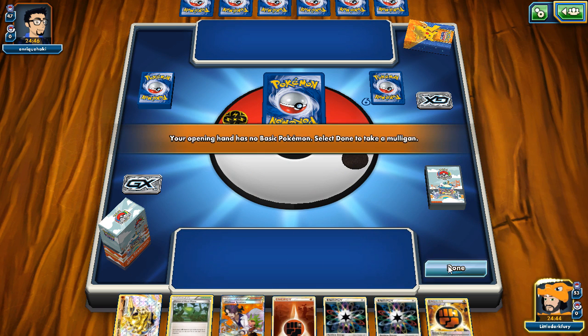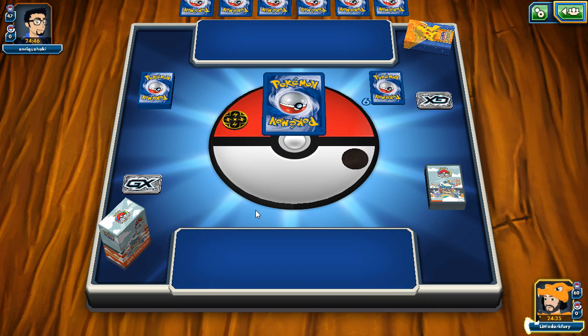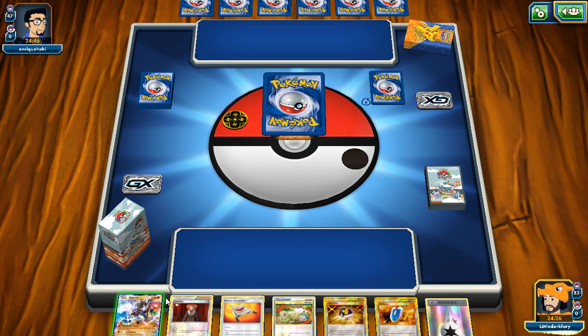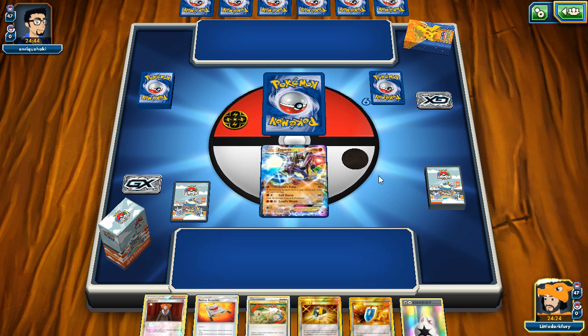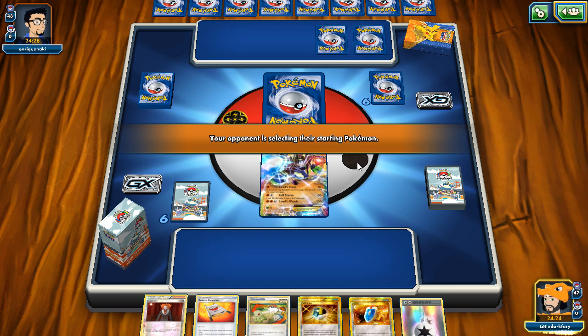We'll see if we can counter it, but these mulligans aren't helping. We did take out a Carbink so I don't know if that made a difference. We've got a bit of an awkward hand — still can grab Tapu Lele which isn't bad. One thing with playing against a Vikavolt deck: you can never give them too many cards so they can Rare Candy turn two into Vikavolt. These extra cards are going to give my opponent a lot more Pokémon to put down, which isn't good. I think we just Ultra Ball here, get rid of these two, and go Tapu Lele.